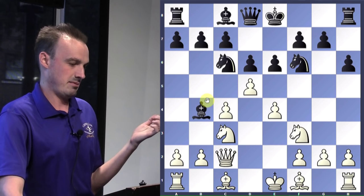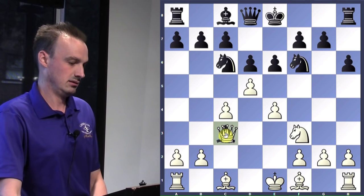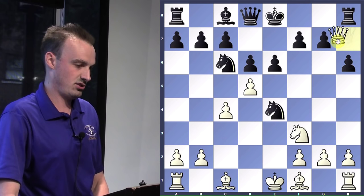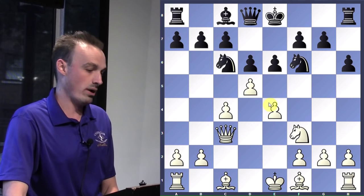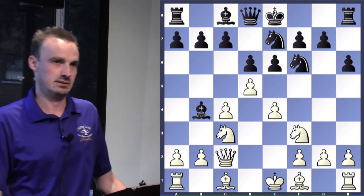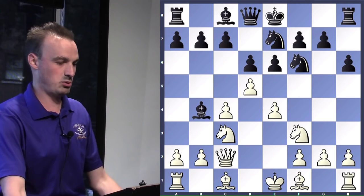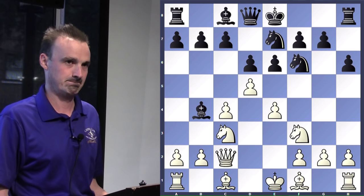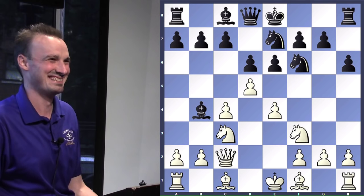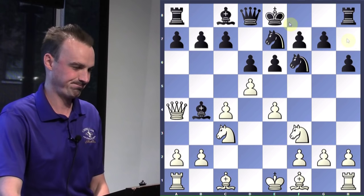Bishop takes knight, check — because it's a forcing move. We take back with the queen, and even if it takes our e-pawn, we can snag the g-pawn and then potentially the knight. But in the game he retreats to E7, and disaster is going to strike for black. Look for your checks, your captures, and undefended pieces in your territory — it's pretty easy to conclude what this tactic is. Queen A4 check — attack the undefended piece. Double attack. And game over.